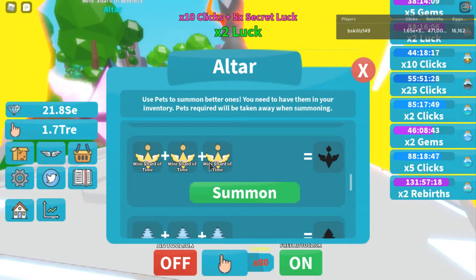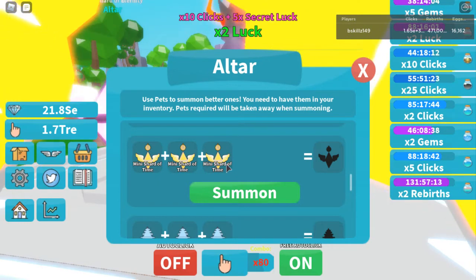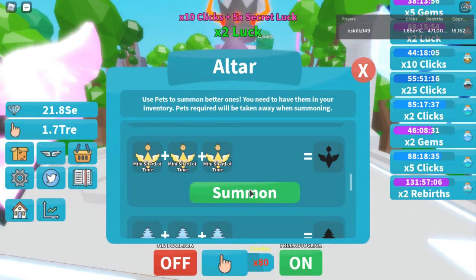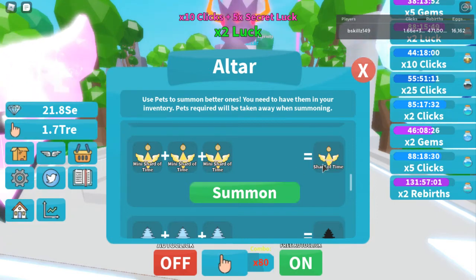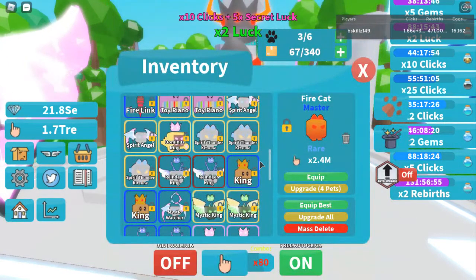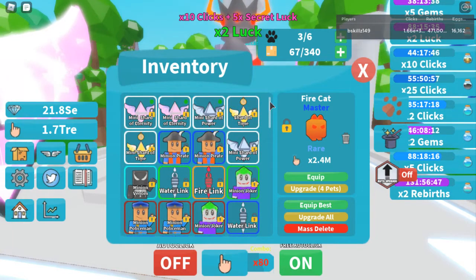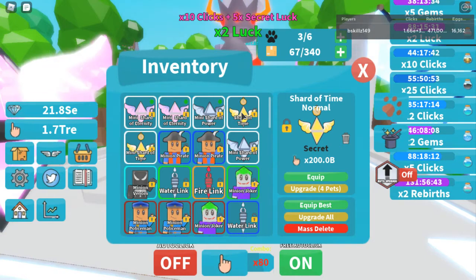So we can summon this shard right here because we have four of these but it only needs three. Let's click on summon. As you guys can see, something just unequipped from my equipped slots — now we have the big shard of time. Let's take a look at that right there. We had them equipped and it took it away.